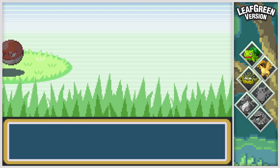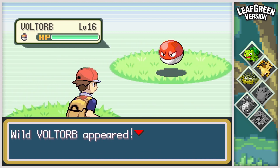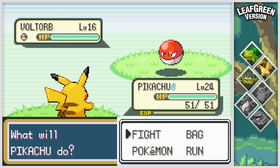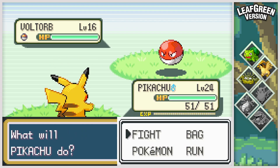No evolution, obviously, because this is an Ash Dream Team quest, and we know damn well he has no Raichu. Here's the shiny Pikachu. Thank you all for watching, and good luck on your hunts.